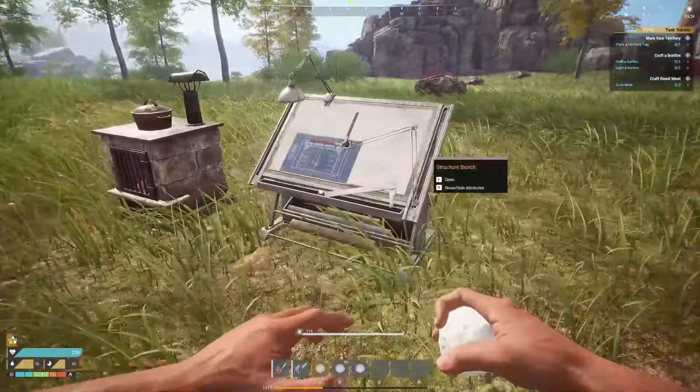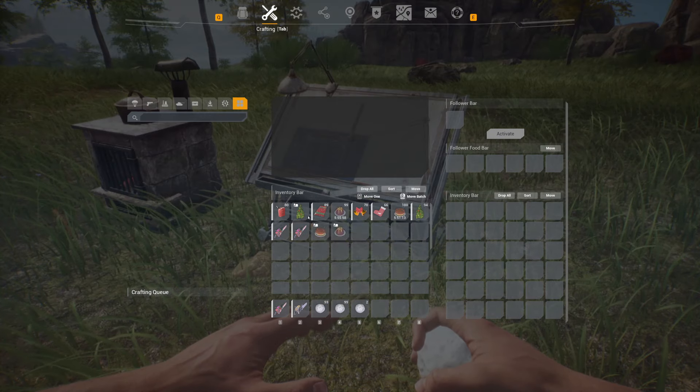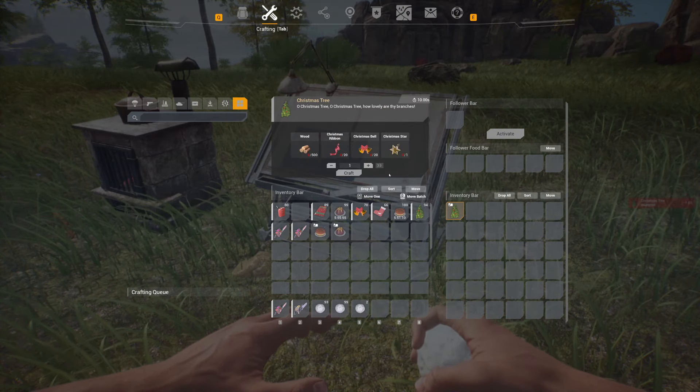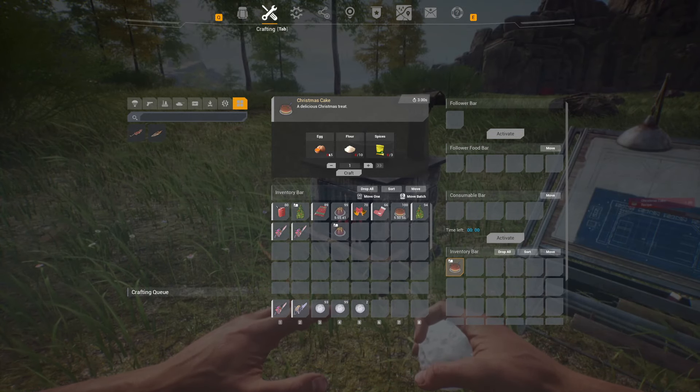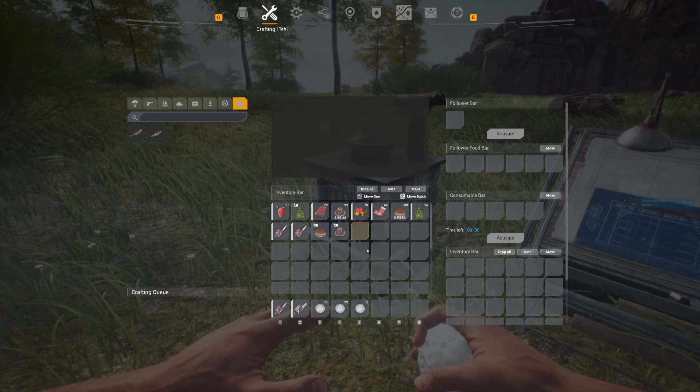Now where do we actually craft those? The Christmas tree is on the structure bench, and this is the only one that really requires special items. Let's hit F for crafting. You need to find ribbon, bells, and a Christmas tree star to be able to craft this item. The cake recipe requires eggs, flour, and spices — no special ingredients here.